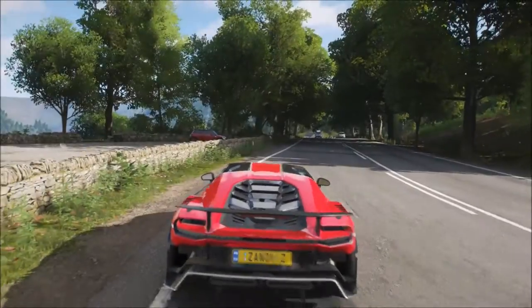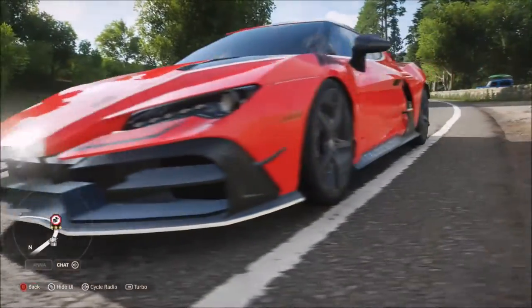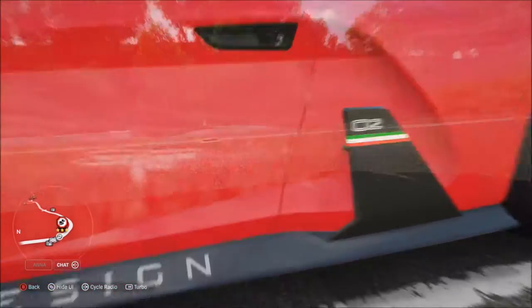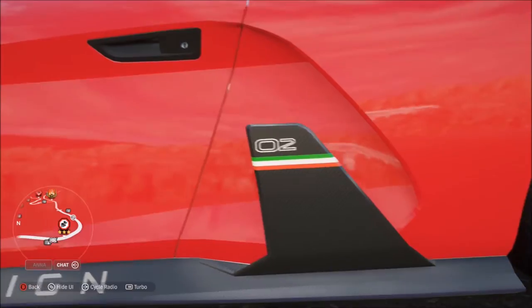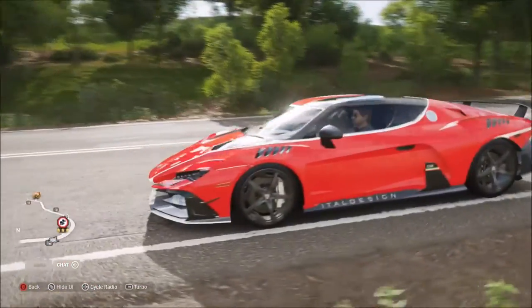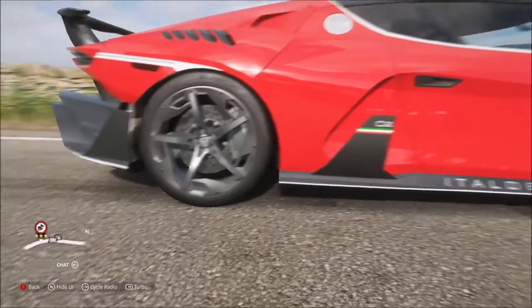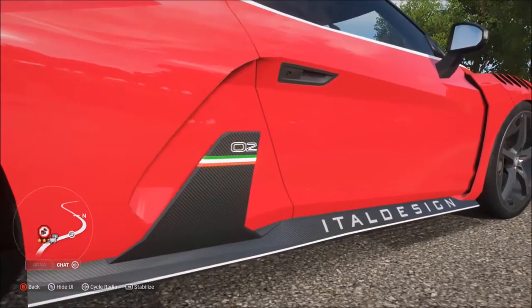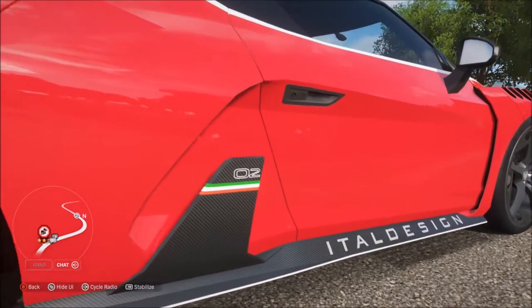Right now I'm showing you drone mode because I needed to show you something. Look at the side skirt — right where it says 'Zero Two,' there's a little easter egg or hidden detail that a lot of people might not know about. I found this out watching AR12 Gaming's video: where mine says 'Zero Two,' his says 'Zero One.' There is actually a way to change that number, which I'll discuss later in the video because it deals with something else in the game.